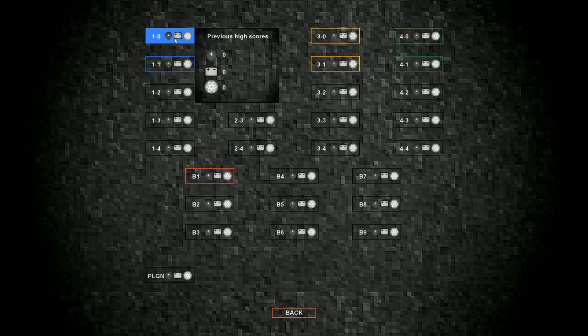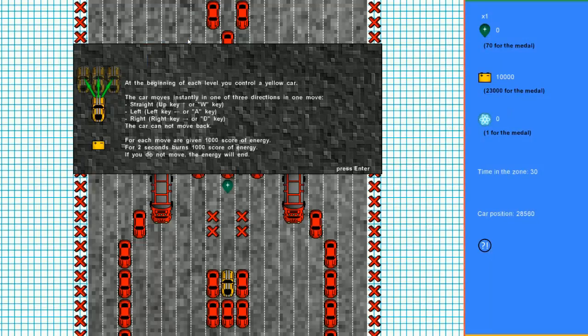Let's play one-dash-zero. At the beginning of each level you control a yellow car. The car moves instantly in one of three directions: straight — hit up or W; left — hit left or A; right — hit right or D. The car cannot move back. For each move you're given one thousand score of energy; for two seconds it burns one thousand score of energy. If you do not move, the energy will end.